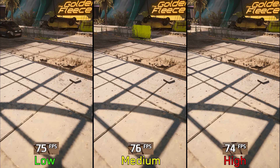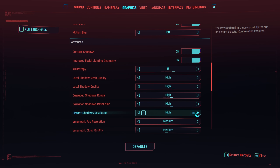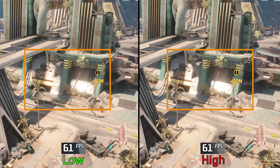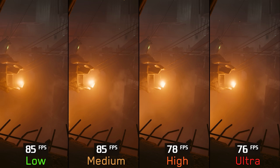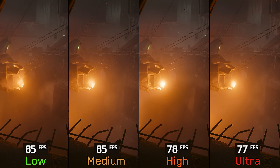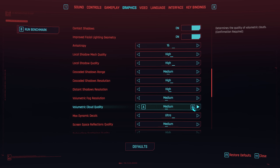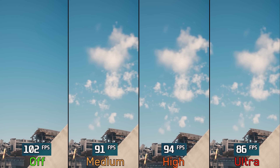Cascaded shadows resolution controls the sharpness and quality of sun shadows, with a noticeable performance impact only at High — so avoid Low and go for Medium or High. Sun shadows resolution is similar but for shadows far from the camera, and going from Low to High has no performance impact, so I recommend High. Volumetric fog resolution controls the quality of volumetric lighting and effects — going from Low to Medium has no impact, but High costs around 8% and Ultra around 10%, so I recommend Medium for optimized settings.